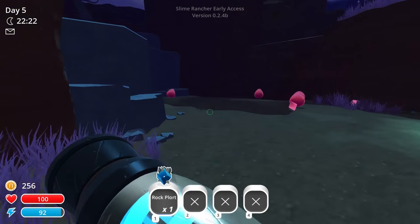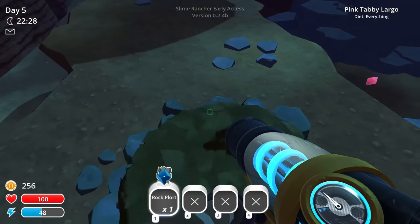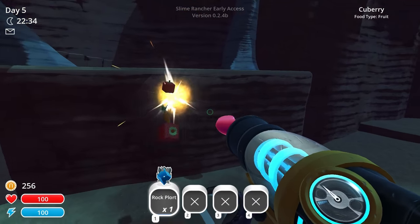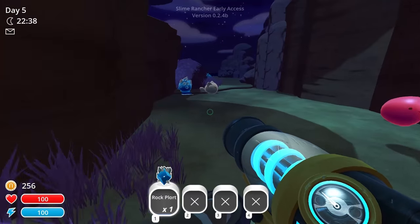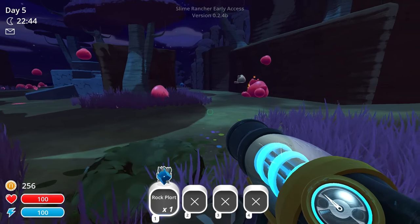It doesn't look like there's a whole lot of activity here in terms of rock plorts. But what's up here? There's like a little chickadee nest. Oh, a crate! Things just got a little interesting. What did we get from here? Nothing too exciting, to be honest — just some food. Careful here.